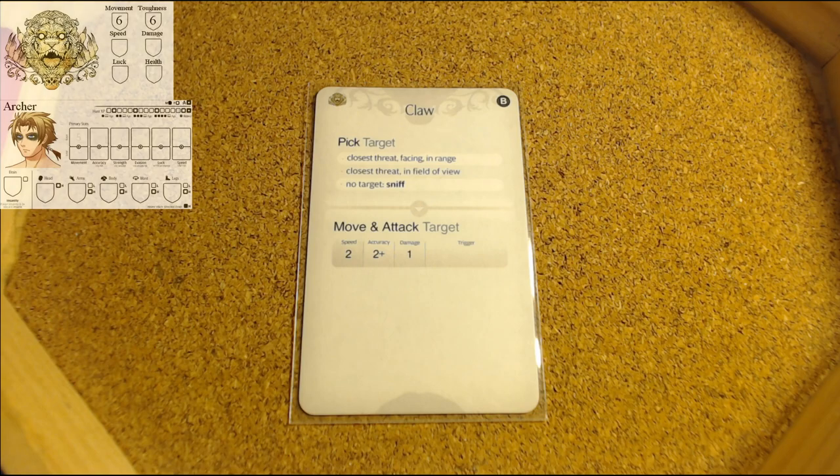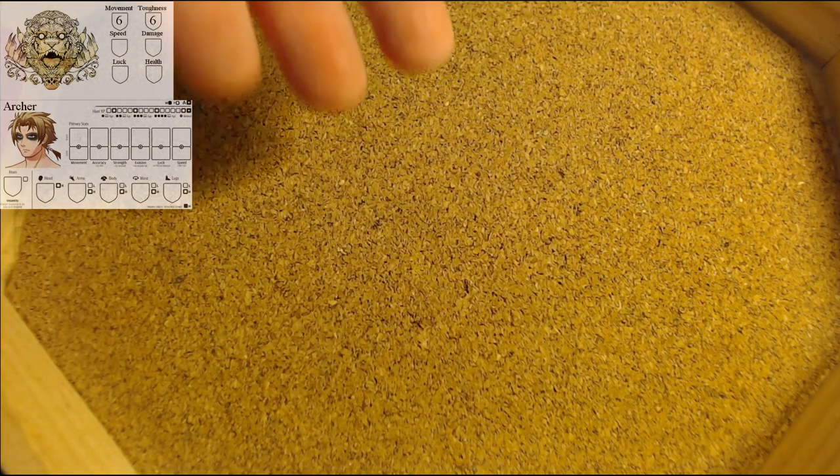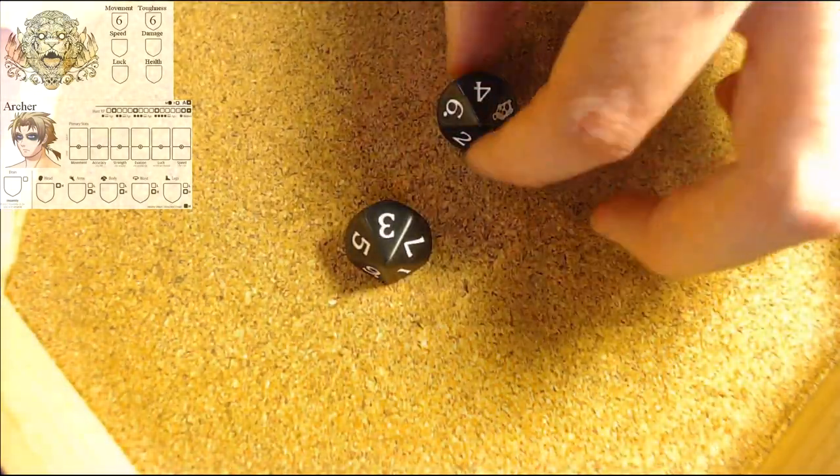The way attacking works in Kingdom Death Monster is you roll a d10 first to hit, then to wound - much like Warhammer. With speed two, we will be rolling two d10s and what we need to hit is a two plus, then you factor in the evasion of a survivor. Accuracy is two plus, and if there's evasion you increase the number by the evasion. None of our survivors have any evasion, so we roll two dice. It's a four and a three - that will be two hits.